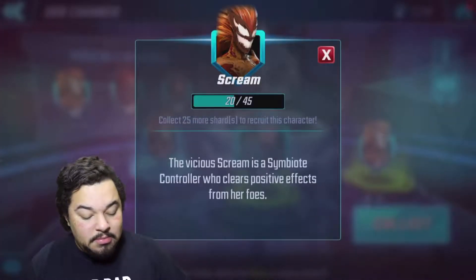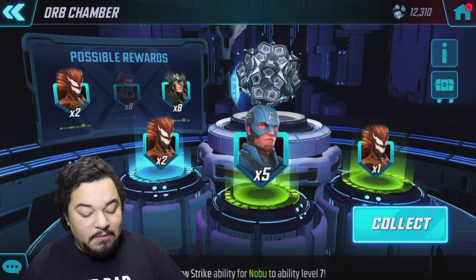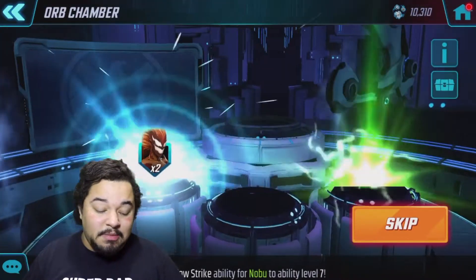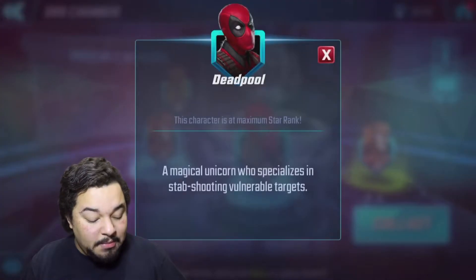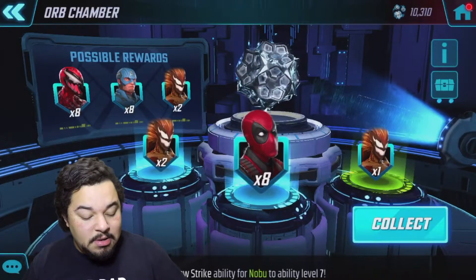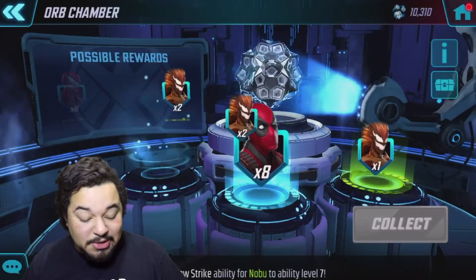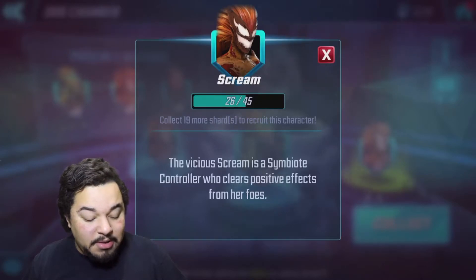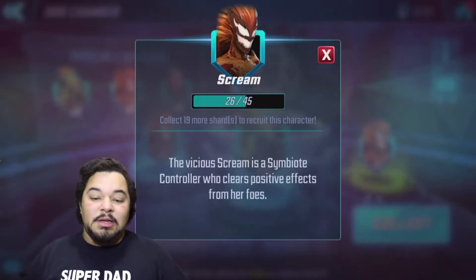Otherwise it does become very difficult. We're getting a lot of Captain Americas even though we maxed them out already. We're getting a decent amount — oh, Deadpool 2, we have Deadpool. Now we have some more stuff for Ultimus, and we're just going to slowly but surely collect little shards here and there for Scream.